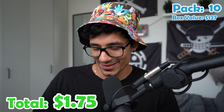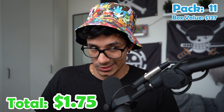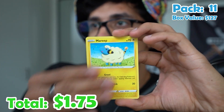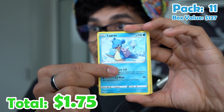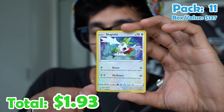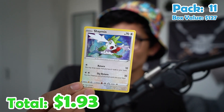Pack eleven. Hopefully a better Blaziken card this time. Energy, Scroll, Spheal, Flaffy, Porygon, Mareep, Rockruff, Swirlix, Lapras. A Kecleon reverse and a Shaymin holo. Not a V, not a VMAX, not a secret art — just a regular holo. I actually like this holo though. It looks pretty good.